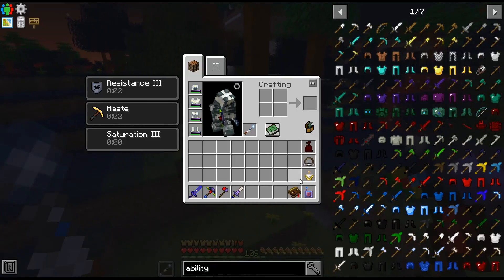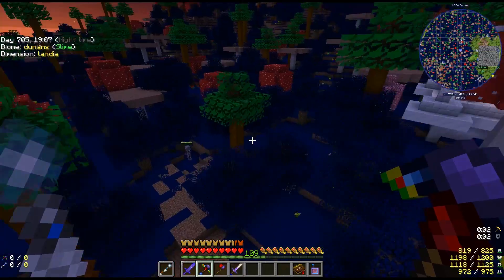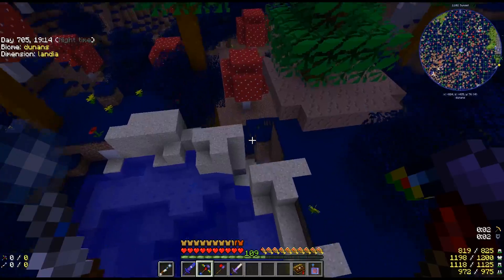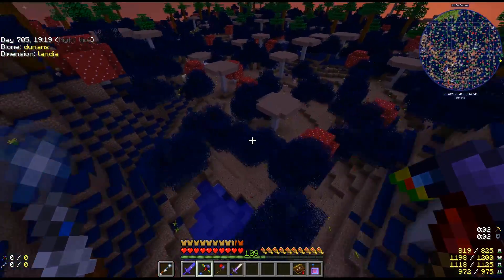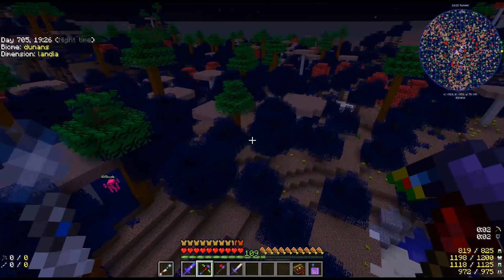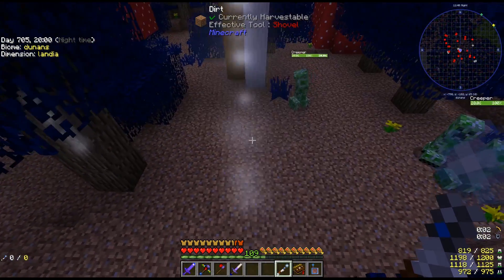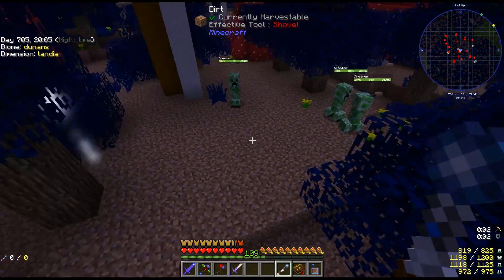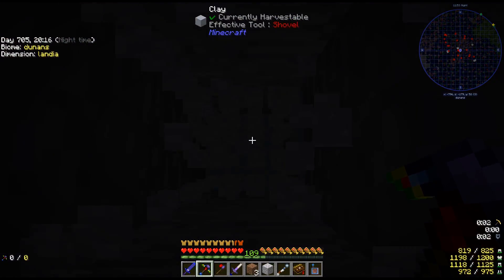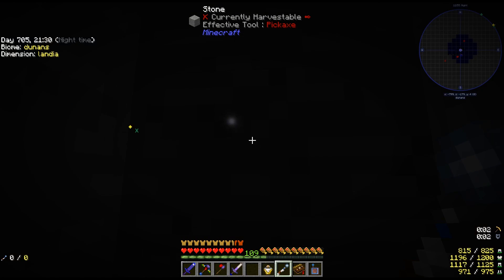It's officially nighttime and I've taken off my night vision totem, wandering around looking for glowing areas. Once I find them, I'll know that right below is something called rock crystal — that's the next thing we need to progress in the mod. Found one! This glowing area means that almost directly below I'm going to find a rock crystal, at around Y level four.